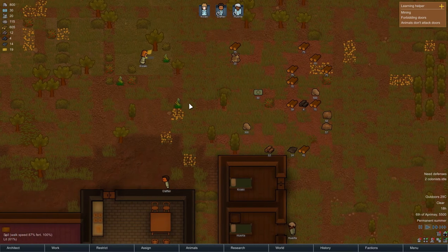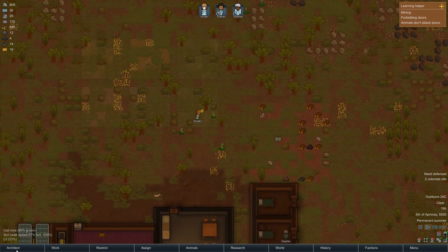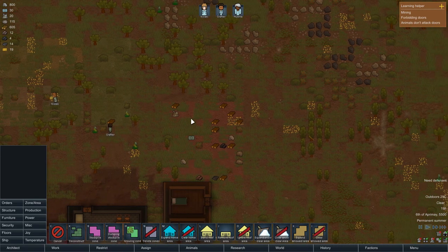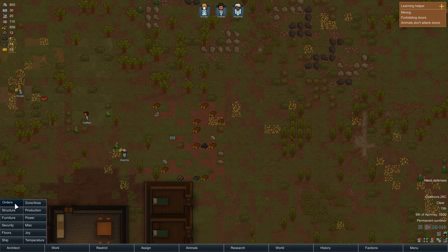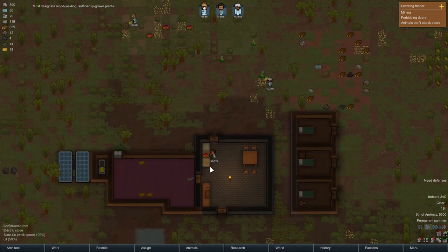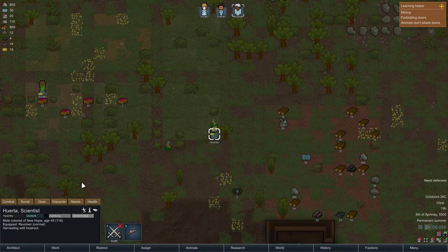I wonder — if we harvest the wild healroot, will it grow back later on, like plucking an apple from a tree? Or will it be gone permanently? I don't actually know, we'll have to see. I have played RimWorld before but I don't know everything about it, so I am learning. He's now harvesting wild healroot.